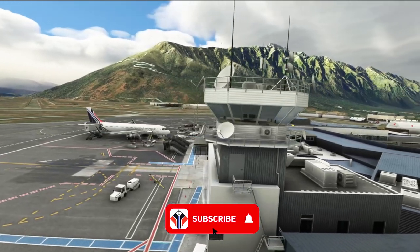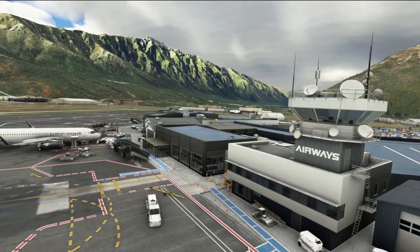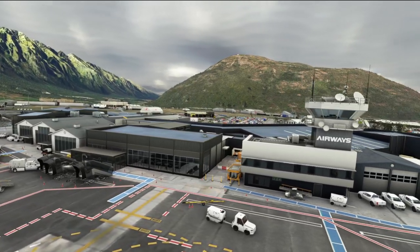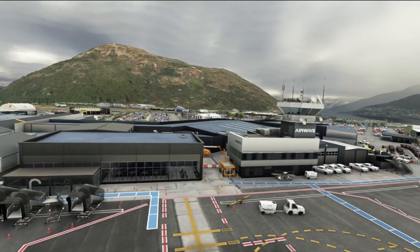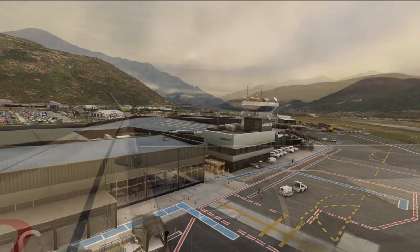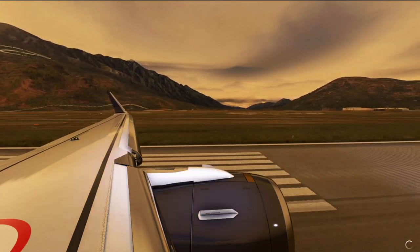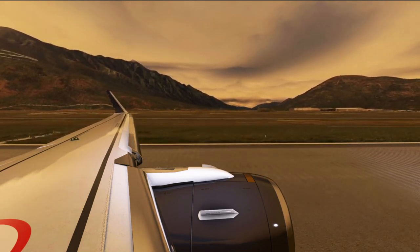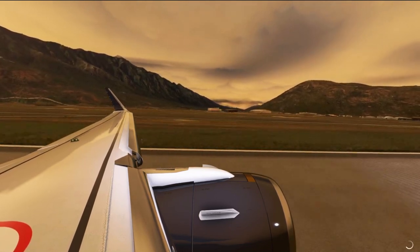All in all, this is a beautiful package developed by InniScene — I can highly recommend it. I know scenery is really subjective and it depends on all of our own individual needs and requirements from our own simulator experience, but this is absolutely stunning and well worth a buy. Queenstown for Microsoft Flight Simulator by InniScene is £10.99 British pounds, available now on the InniBuilds store. They've done a beautiful job — I can highly recommend it.